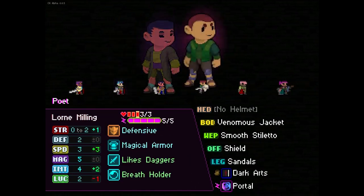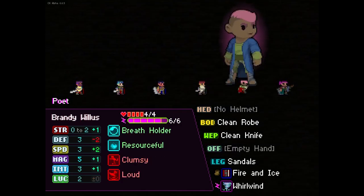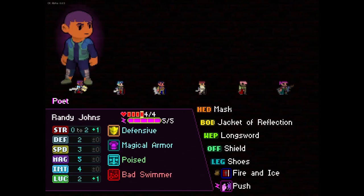You can see we've got a choice of six kids - we can pick one of six. These are all randomly generated with random names, random stats, random traits, random stuff everywhere. Just RNG out its nut - RNG everywhere.